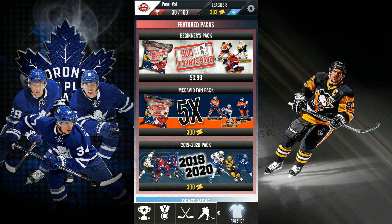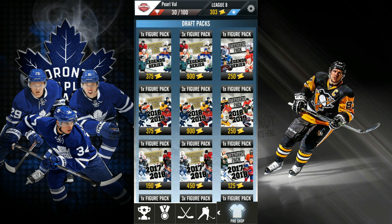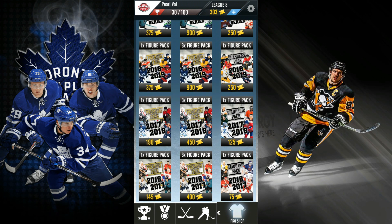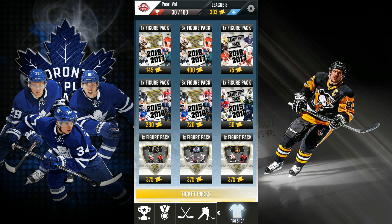There's a McDavid pack where you have five times the chance of getting him. I think my brother did that — he didn't get it though, so it's probably really hard. 2019 to 2020 players pack is 300 tickets — I'm not gonna buy that though. I find the 50 ticket packs are better than the 450s and stuff like that. So we're gonna stick to that. I opened a lot of packs without recording and I kinda wish I recorded. I'll go through my team after. When you do start, you do get a starter pack as well, so that's really good.